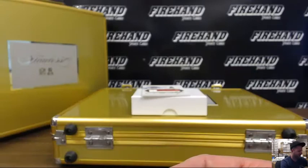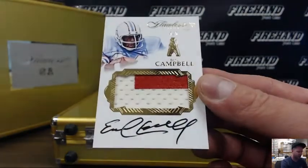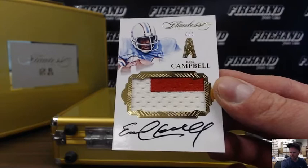And an autographed patch of Earl Campbell, number 4 out of 5 for the Oilers and Titans. G-Mill 44.